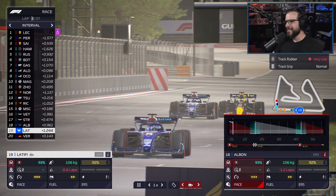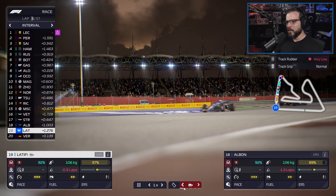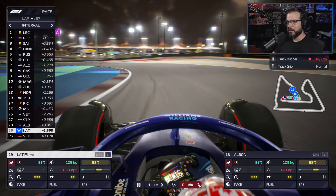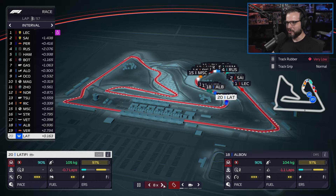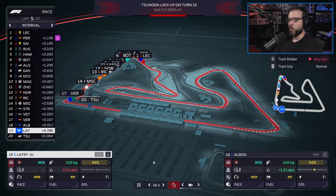We can set ERS independently for both drivers. We're actually not in last place right now — let's speed things up to speed 16. We can also see different camera views, which is really cool — you can really feel like you're sitting in the car and checking the guy behind you. They did a good job graphically. But more than likely we'll be in the top-down view because we need to speed through these laps. With a 57-lap race, we're just going to let these guys do their thing.